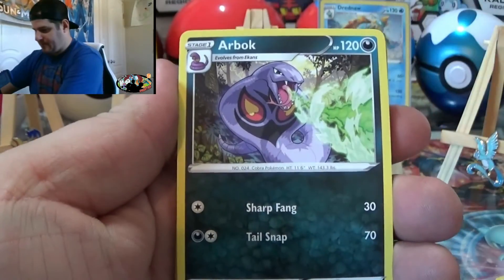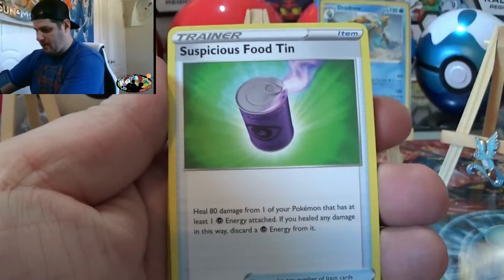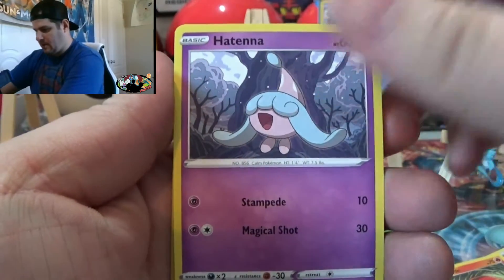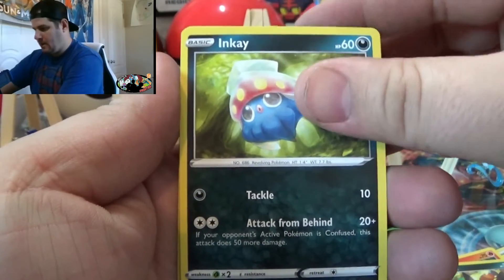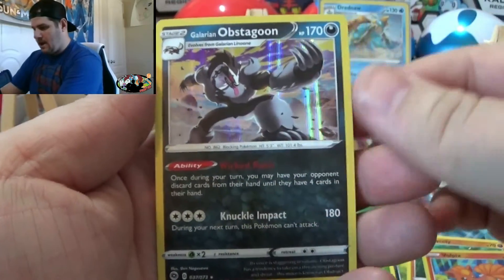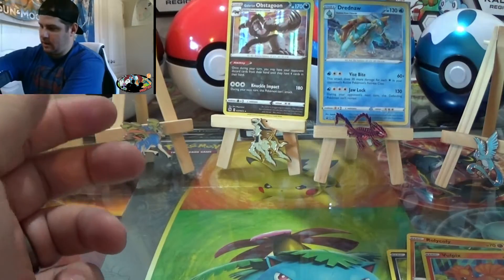We got Water Energy, Arbok, Rotom Bike, Suspicious Food Tin, Sizzlipede, Hatenna, Nickit, Inkay, Rolycoly, Vulpix Reverse, and Obstagoon — Holo Rare. Just leave that right there.